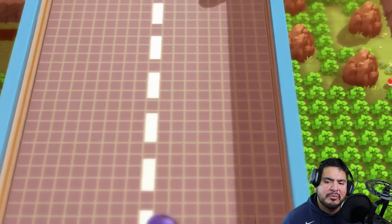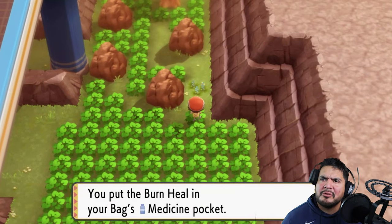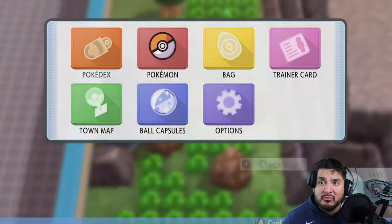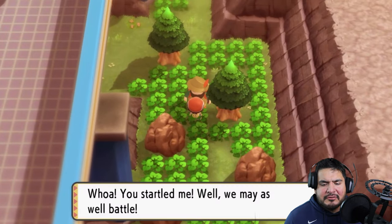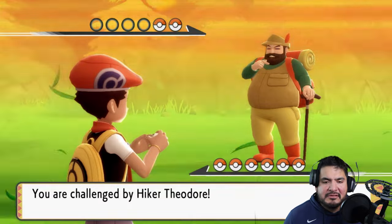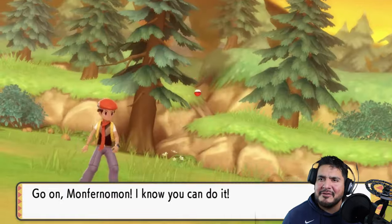Pokemon you can find right here include Ponyta, Bidoof, and Bibarel I believe - correct me if I'm wrong, guys. There is an individual that probably wants to battle, so let's go right ahead. We gotta battle Theodore - not from the Chipmunks, but Theodore himself. He's gonna be coming out with an Onix, and we all know how much we love Onix.